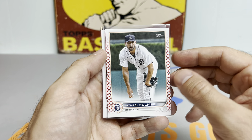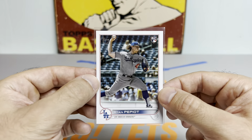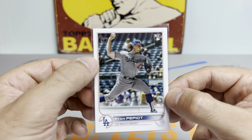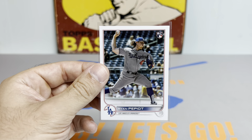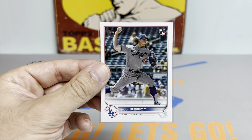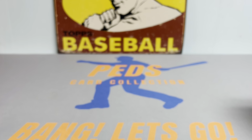Here we go with the Michael Fulmer — our only Independence Day parallel, numbered to 76. We also got a pretty nice Ryan Pepeo vintage stock rookie card, pretty darn well centered, and the guy's got a bazooka of an arm. He looks like a bodybuilder — hopefully that translates to throwing a little high-octane fastball. Pretty sick card numbered to 99.